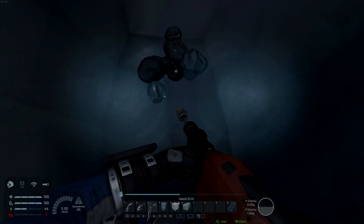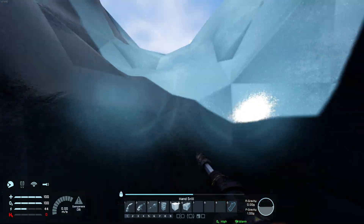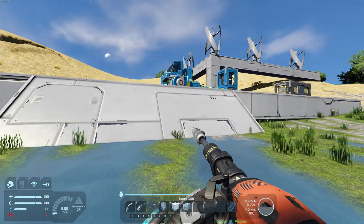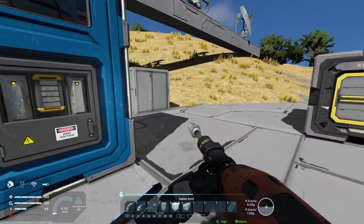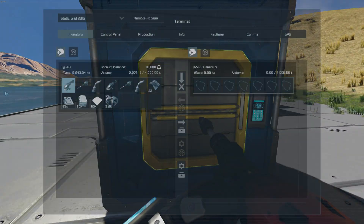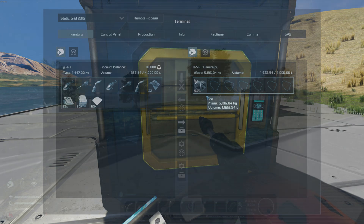Welcome to the quick tips video on player oxygen and hydrogen. Our engineer needs oxygen to breathe and our jetpack uses hydrogen as fuel. Both of these can be created by putting ice into a powered O2/H2 generator.